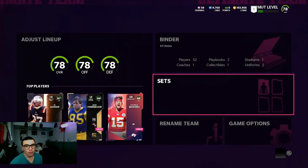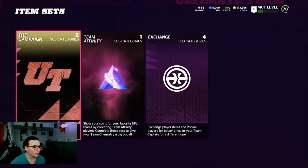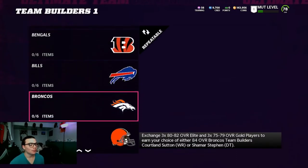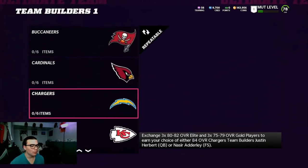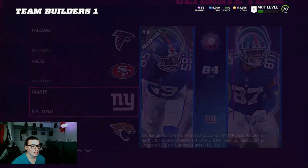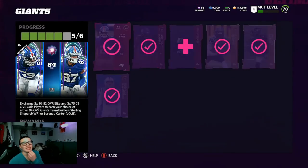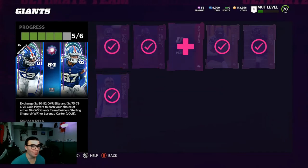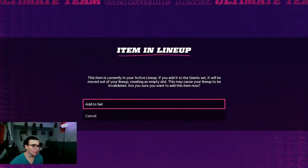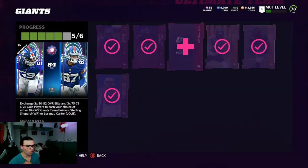I pulled a couple cards — I opened up the 15,000 coin level-up pack and pulled JC Jackson's base elite, so I gotta power it up. I sold it for almost 30k, so we're replacing Darius Smith. We're gonna add him to this set.